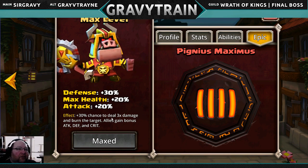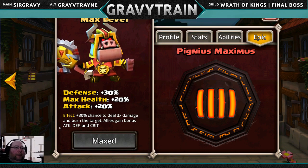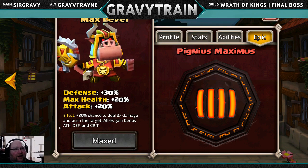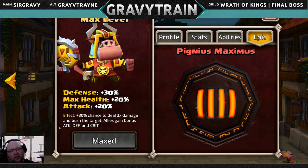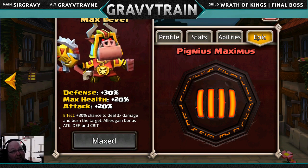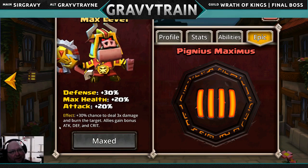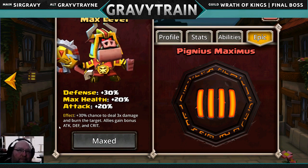The defense is huge and the attack is good. He also has a 30% chance to deal 3x damage, burn the target, and give allies a bonus to attack, defense, and crit. The 3x damage on a basic attack — it remains to be seen if that's before or after all modifiers, but it should be after, so the Sucker Punch rune damage should be factored in before the 3x. If it's 3x base damage only, that's not great. Never say no to more attack, more defense, and more crit for allies though — not bad.